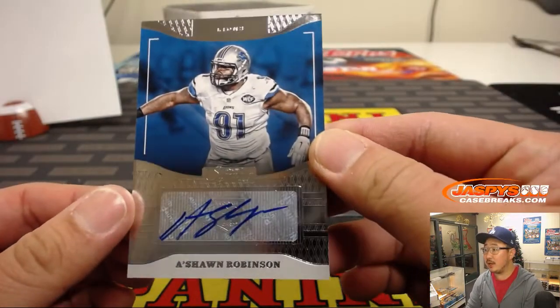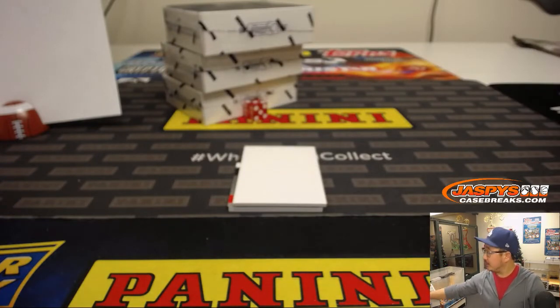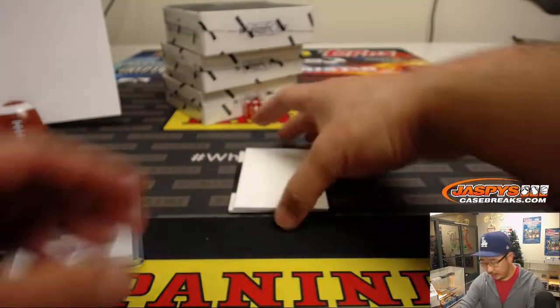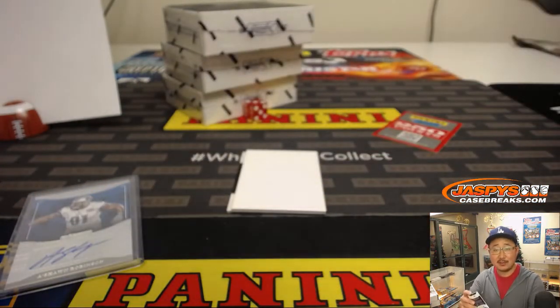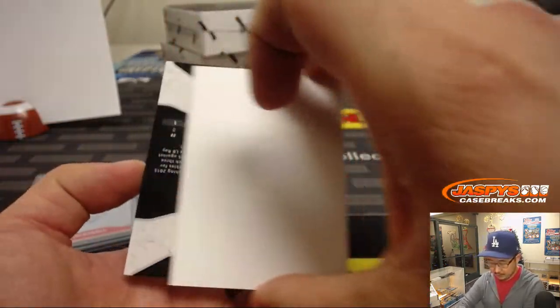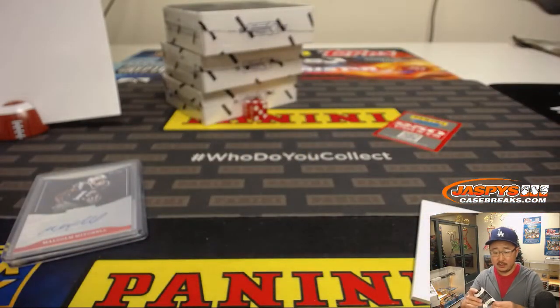For the Lions, we got Sean Robinson — NFC North, Chad with that one. This will be randomized to one person in the break. Got Malcolm Mitchell, 45 out of 50 — Patriots, AFC East — Cosmo with that one. And then Kenny Clark — Packers, NFC North — another one for Chad.